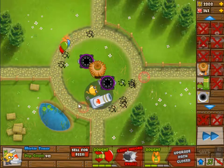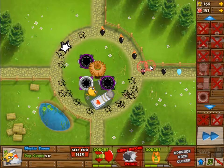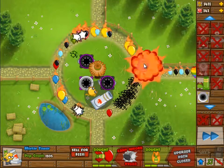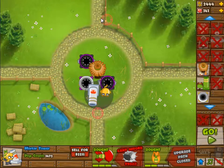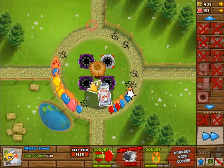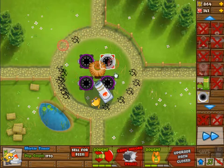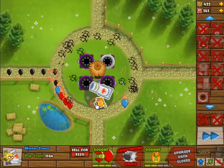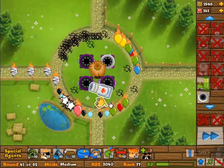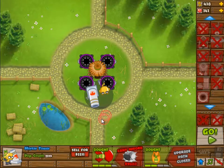They're all going to be 1-2. You can do this by placing four 0-0s first and then upgrading them. It is however a little more efficient to do it this way. The problem is that since this is a symmetrical track, the mortar doesn't really affect the zebra balloons or the black balloons until it's pretty far in, which means the balloons can absorb quite a lot of spikes before the mortar damage comes into play.